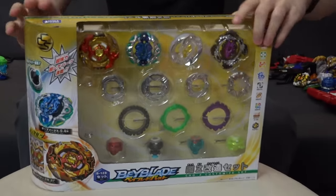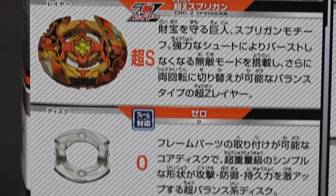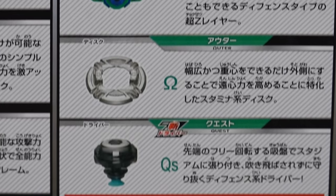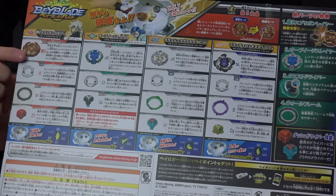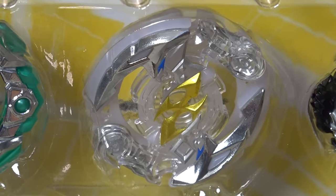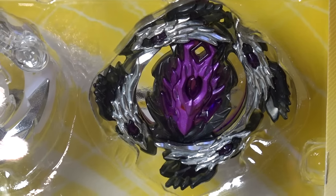Let me show you the back with a quick description of what's in the box. Main releases: Cho-Z Spriggan, Wall, and Zeta Dash — that's new. We also have the Quest driver, which is super unique — it's like a suction cup, what is going on? Then Orb Aegis — a new layer and character — and Crash Ragnarok. We also get Volcanic Dash and Bloody Longinus with other assorted parts.